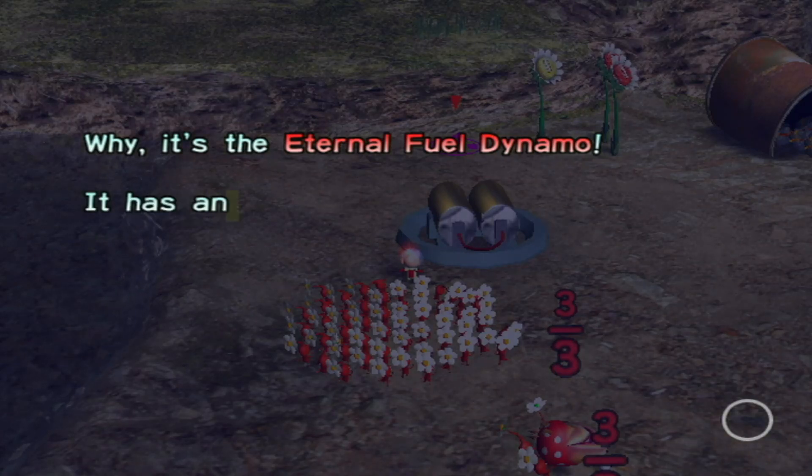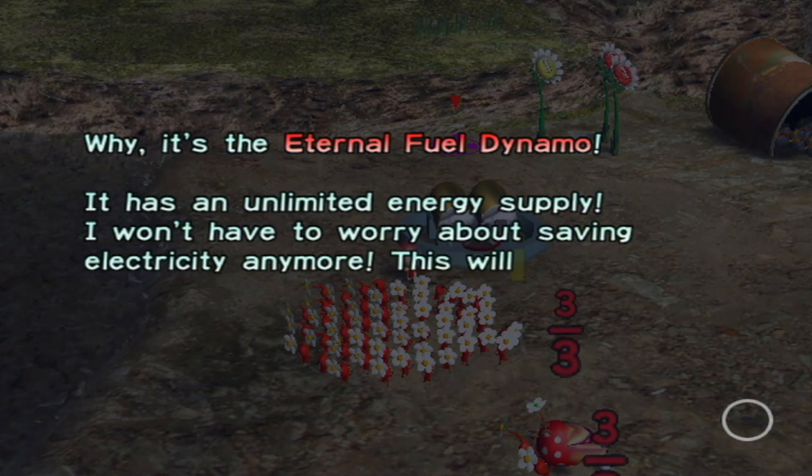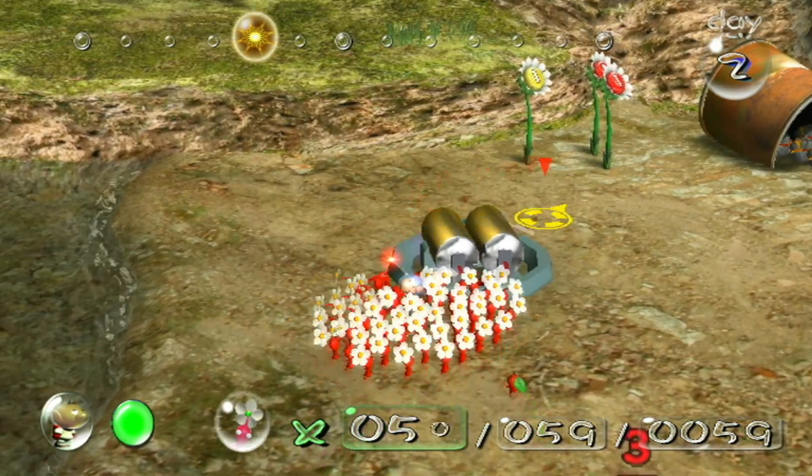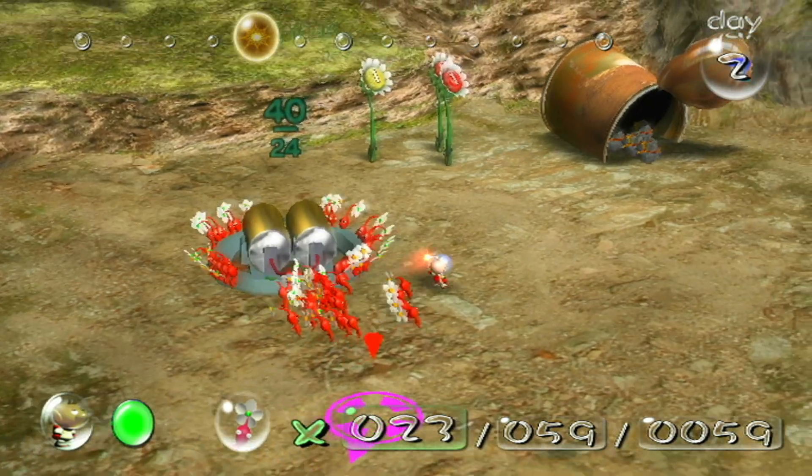It's the Eternal Fuel Dynamo! A security supply - I won't have to worry about saving electricity anymore. This will make my fight for survival a bit easier. Thirty pikmin to carry it.